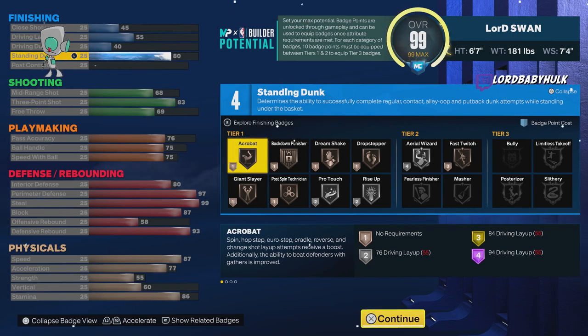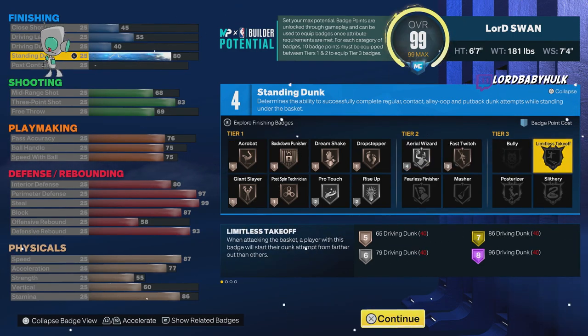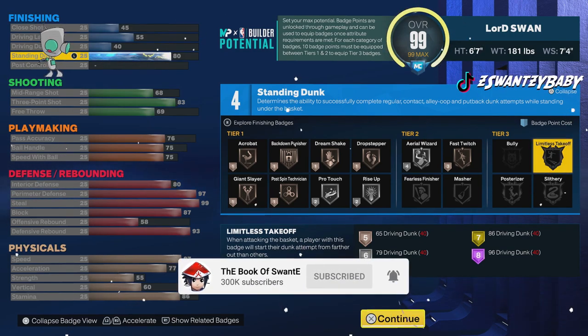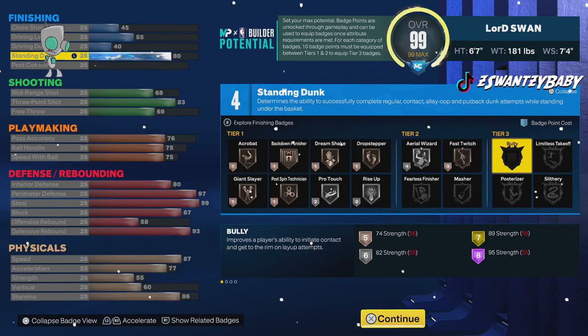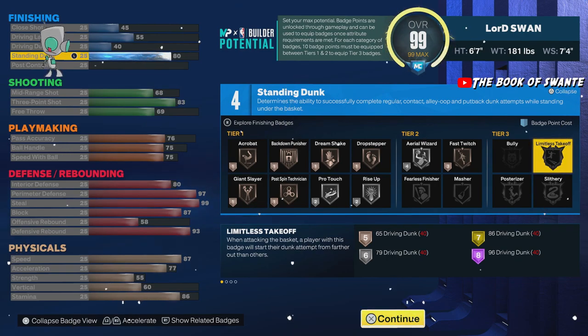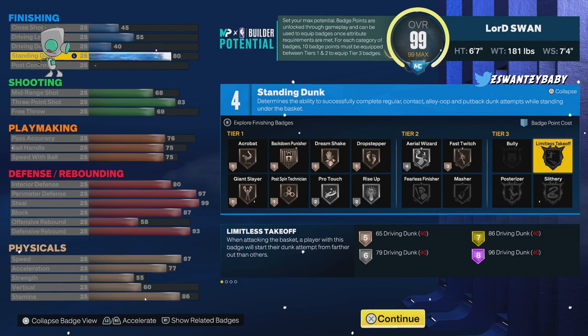You can't get Limitless Takeoff with quick drops only. You have to get like 17 badges — over 13 just to get it on bronze, and even more to get it on gold. It's basically pointless. A lot of comp locks like to make this type of build, but you have the 80 dunk and 60 vertical and still can't get Limitless Takeoff, so what's the point of going for quick drops?